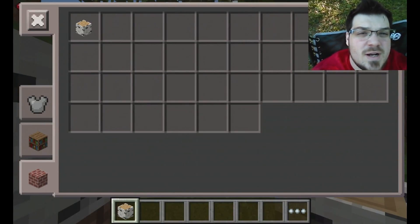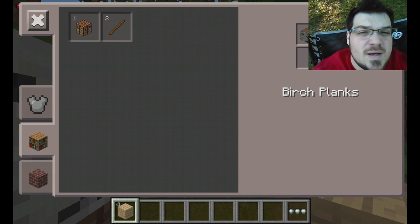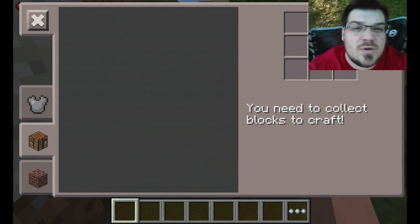Now you get into your inventory, you press right on the bottom box. And then you press over here to make your items. You use those wood planks to make a crafting table. You go back and you can place the crafting table wherever you need to. Then you work on the crafting table.